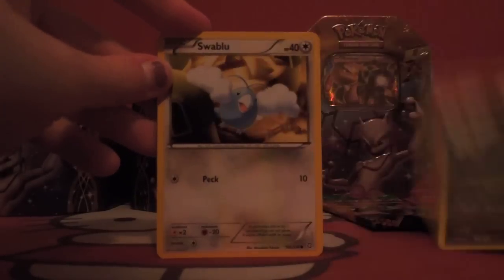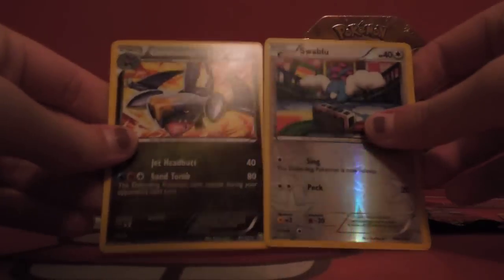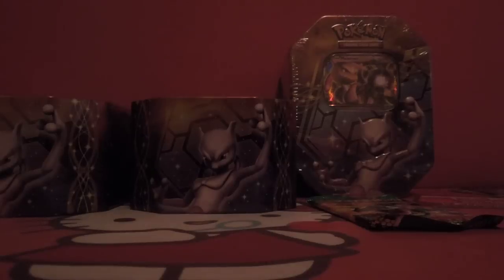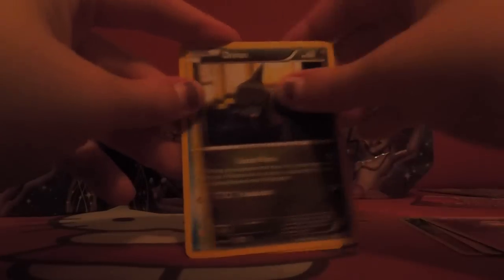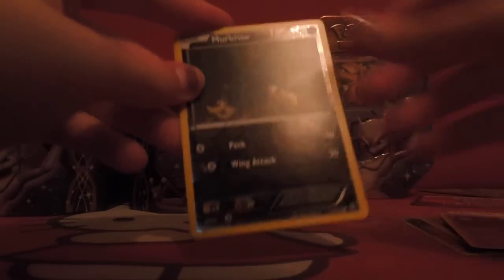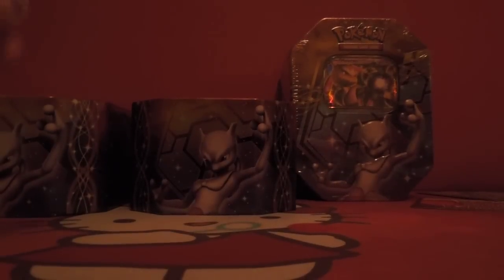So now one of the Dragons Exalted packs: Aerodactyl, Deino, Swablu, Fraxure, Deino, Cascoon, Altaria, Gabite, Swablu, and Garchomp. Alright, hopefully this last pack has a little bit more in it. Gible, Rufflet, Wurmple, Drifloon, Deino, Wailmer, Silcoon, Gotharita, Mienfoo, and Drifblim. Nothing better, nothing too good.